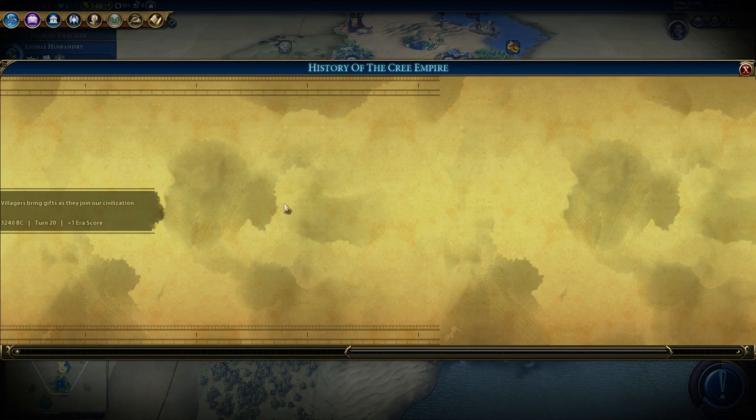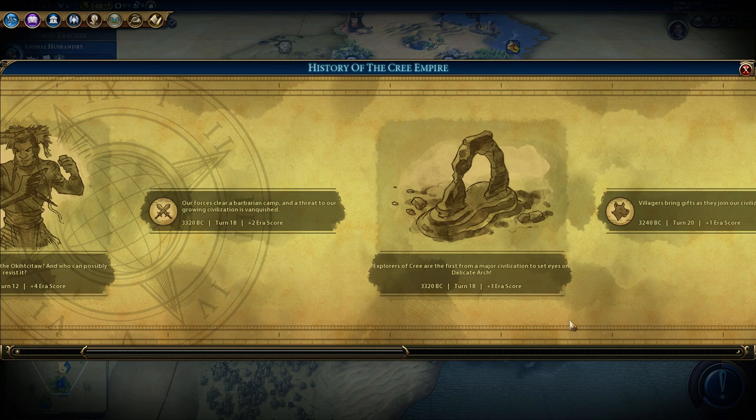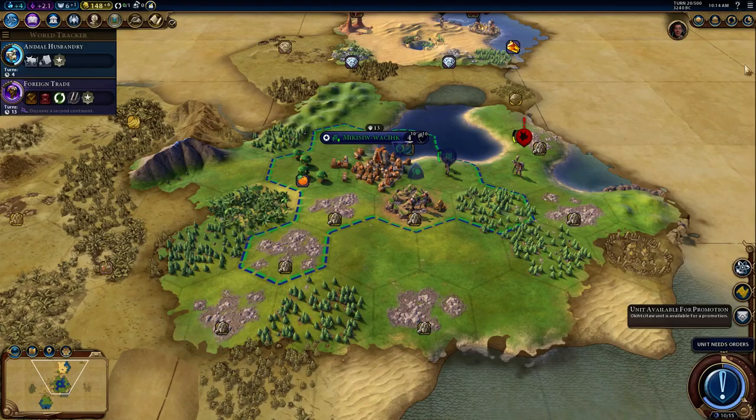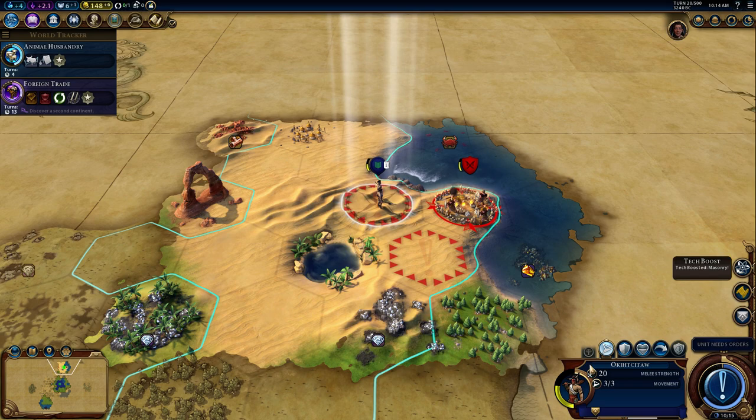We can have a few things here — bring gifts, join a civilization. First major civilization to set eyes on this natural wonder — that's another thing that rewards early exploration. Clearing out the encampment gives us era score too. That's nice. You get less era score from clearing Barbarians with each era that goes by, because they're not as dangerous.